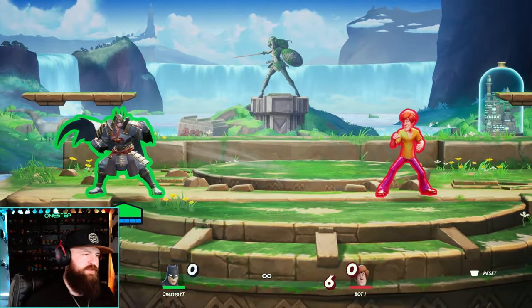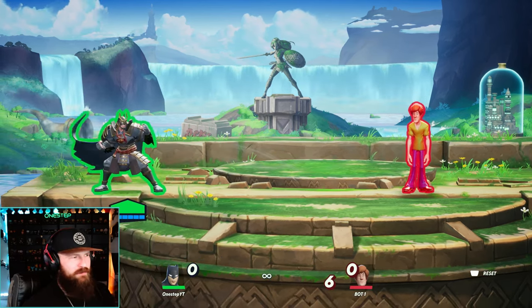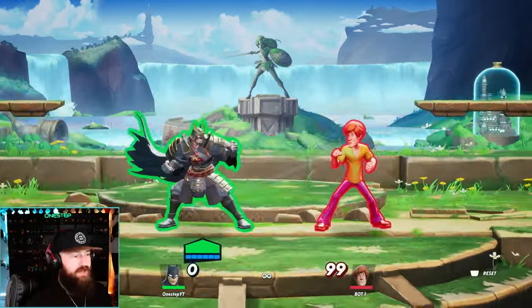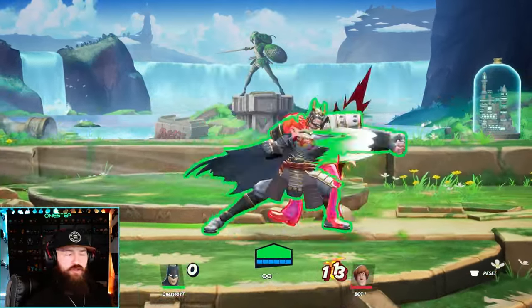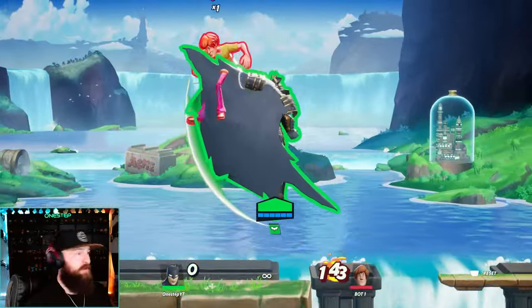With Batman's entire moveset, my biggest strategies are honestly super aggro. People hate my Batman because I just do not let up on my opponent. Going in with an air side attack — which you can charge by the way — your down air is a great spike. Three-hit combo, batarang cancel, hit more combos, then jump up and kill them.